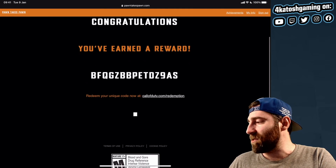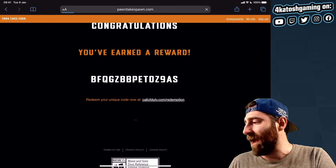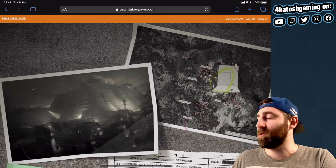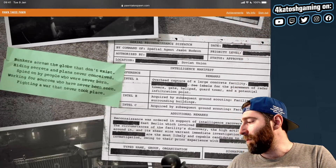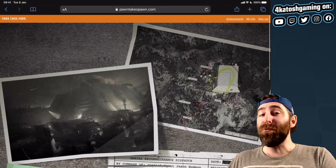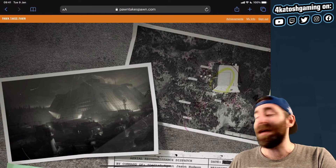Finally, the last little easter egg: on the final reward page there is a flashing indicator at the bottom which you can click on, and this takes you to some Call of Duty Cold War easter eggs — not mobile — and there's some more information that you can read through there.